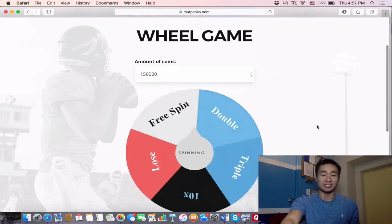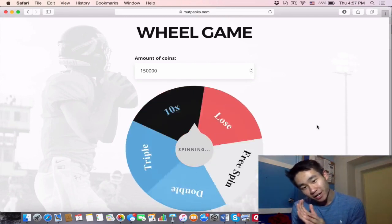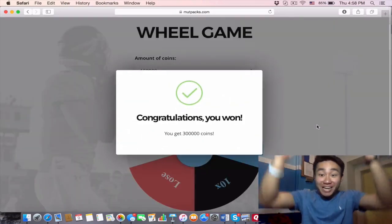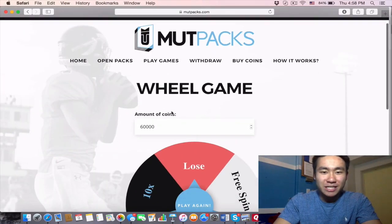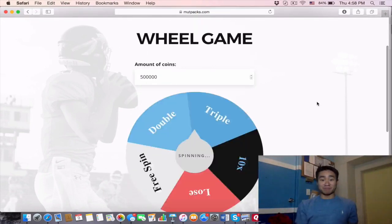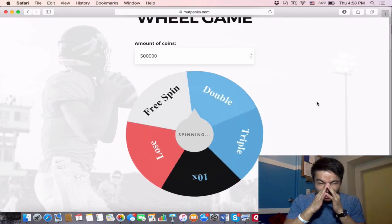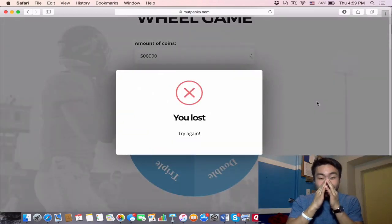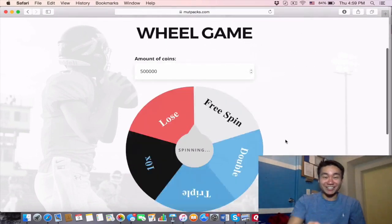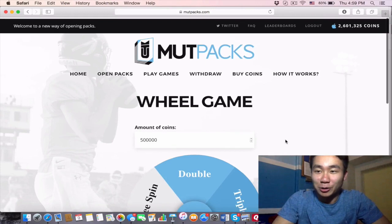Let's do it again — another 150,000. What are we gonna get? Triple double — a double again. You're gonna win some, lose some, but you have to be strategic. Now I'm gonna bet 500,000 — let's just go for gold. I lost 500,000 coins. That's fine, we keep on going. We're gonna double it — there's no way we lose three times in a row. All right, we just won our coins back!